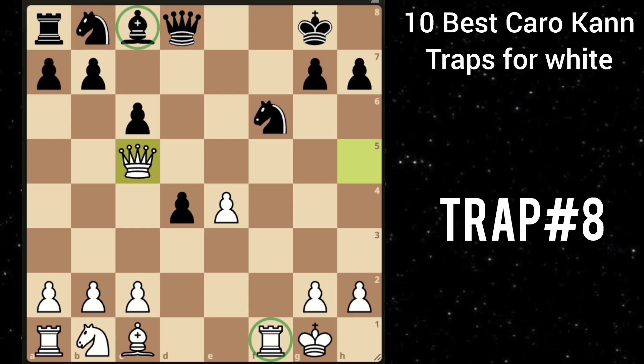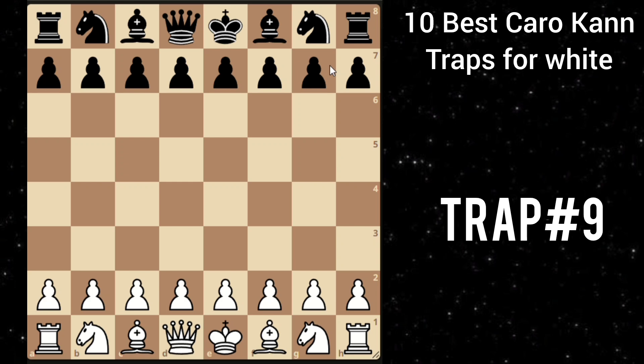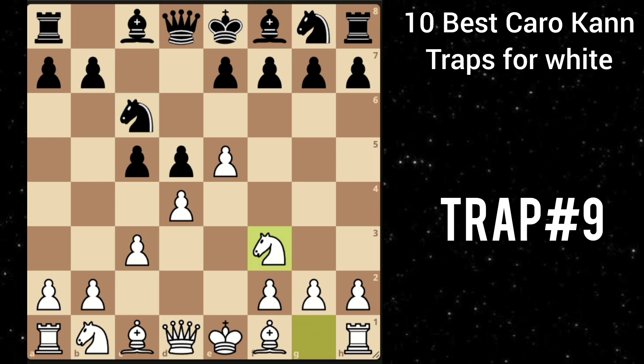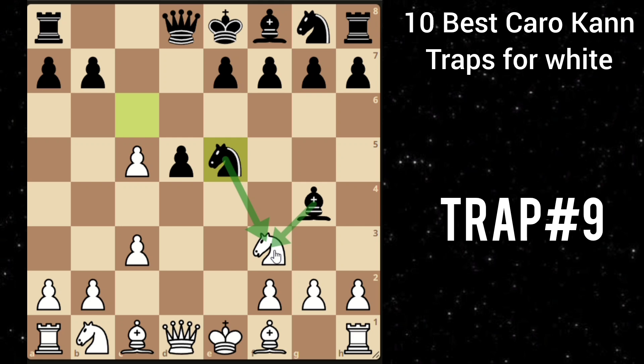Let's move on to our next trap. After e4 c6, d4 d5. You play e5 — this is the Advanced variation. He goes c5, challenging this pawn right away. Then you play c3, and after knight c6, you play knight f3. He goes bishop g4, pinning this knight to the queen. But you play d takes c5, and after knight takes e5, putting more pressure, you play this amazing knight takes e5, sacrificing the queen.